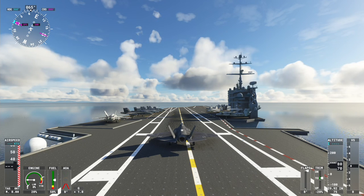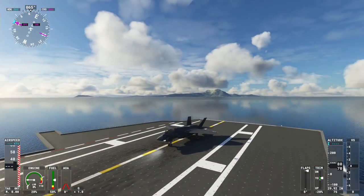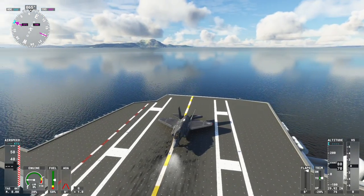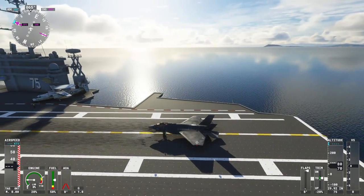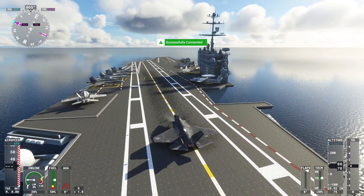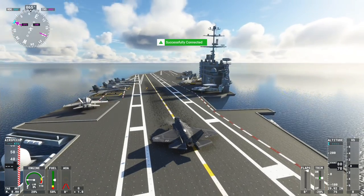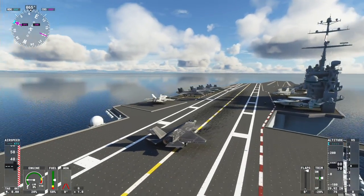Hi everybody, welcome back to Microsoft Flight Simulator 2020. In this video I'm going to be telling you all about how to do catapult assisted takeoffs and arrested cable assisted landings in this amazing game using the F-35 fighter that you can buy in the store — at the moment it's on special access.